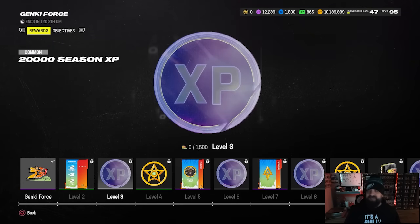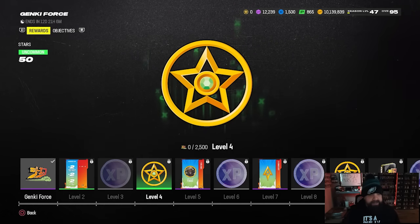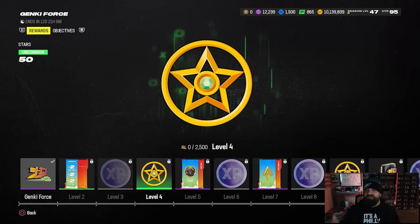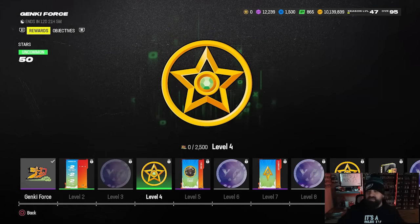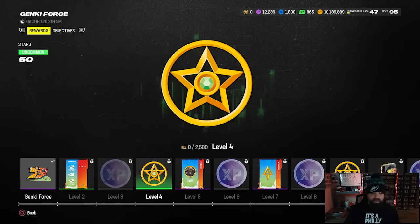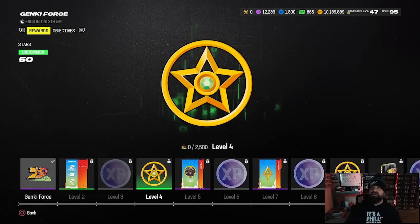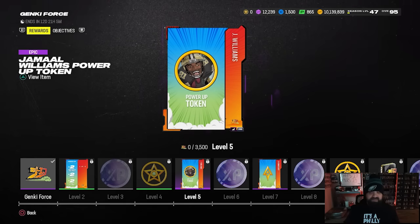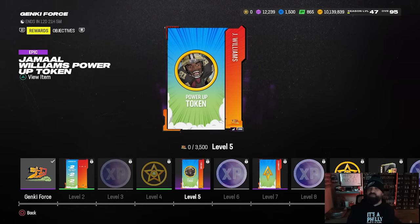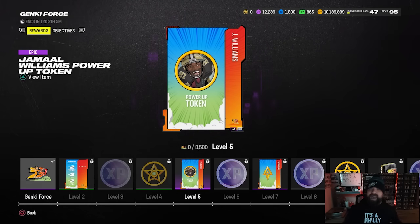Back to the field pass: you're going to get a strategy item early on, a bunch of Season 4 XP, and stars — which are a new alternate currency for this promo. If you look towards the top where your coins, points, and training are, you'll now notice stars, probably at zero. Stars are earned by playing through this field pass and by playing house rules. The Jamal Williams upgrade tokens are in this field pass too; the first one is at level five. Note: there are reports of a server error when trying to apply the token to your welcome pack card — hopefully that will be fixed soon.